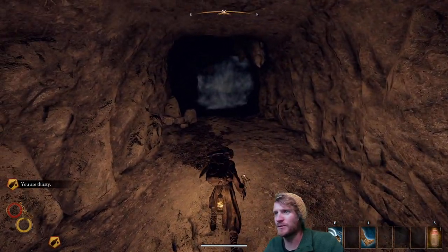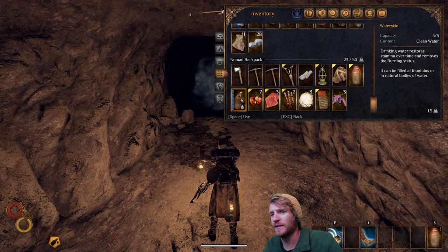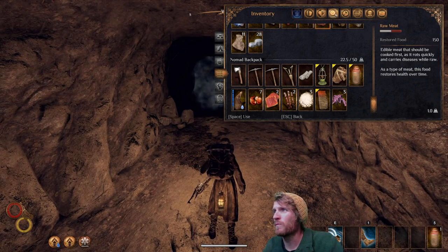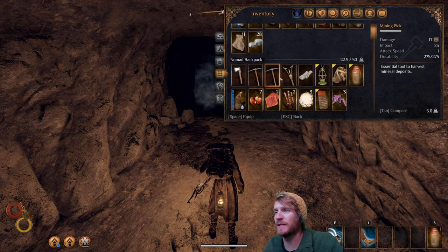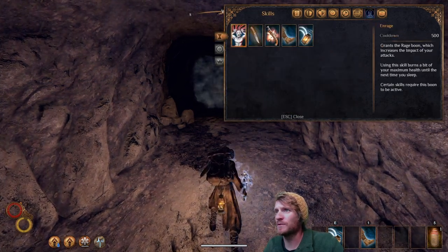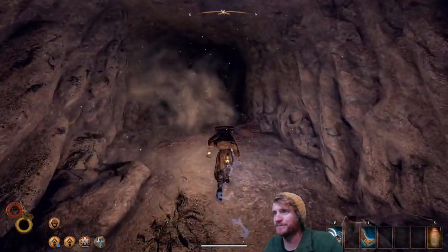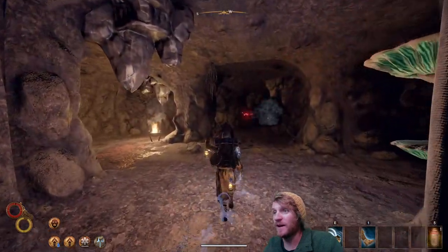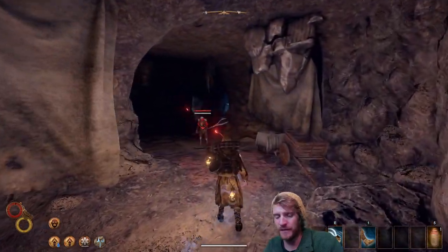We're coming up on some troglodytes — a couple of them. We're thirsty, so let's drink the water for a stamina bonus. We'll eat some tartine — that gives us another stamina boost. Stamina recovery 2 from the tartine, whereas just the gay berries alone gave you stamina recovery 1. We'll use an ice rag and our rage skill. Get as prepared as you can before battle, because you want to go in confident of victory. The last thing you want is to panic.